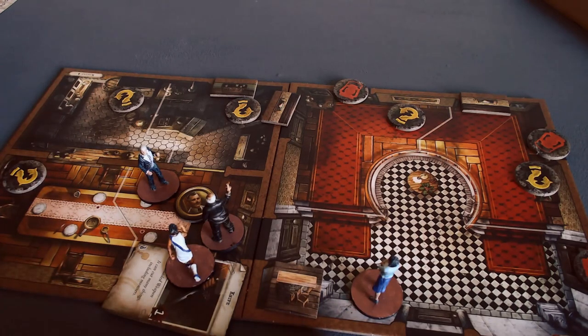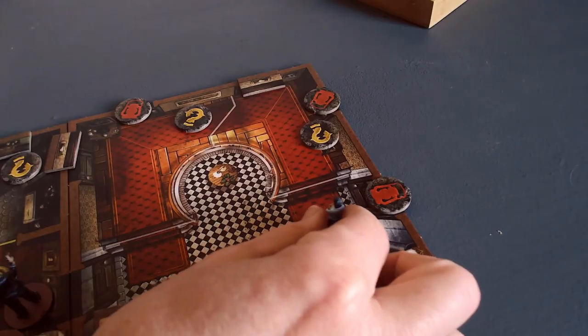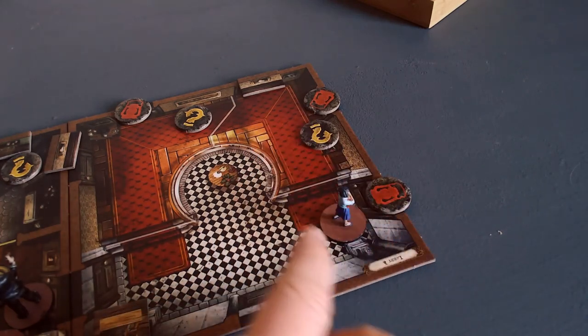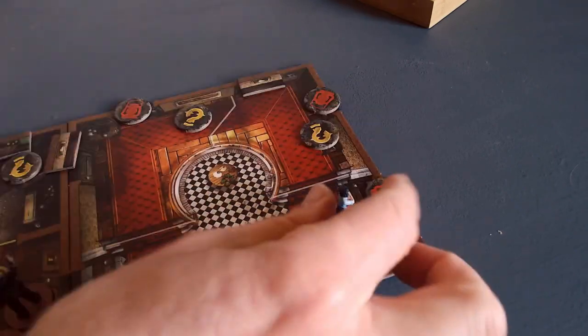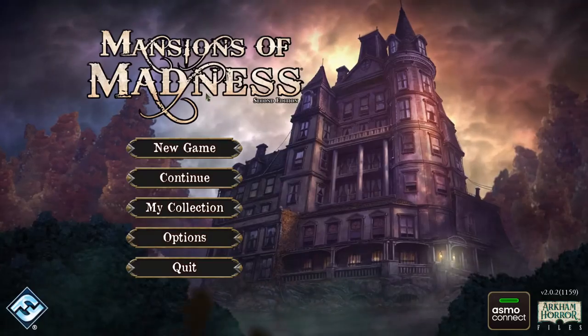I think Mean is probably closest — she literally doesn't have to move, she can just open the door and investigate. So I'll have Mean go up to that door. I don't want to use a movement if I don't have to, so I'm going to have her investigate this door first. I switch over to the app that I have running in Steam.